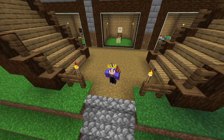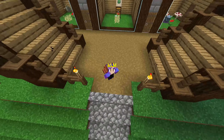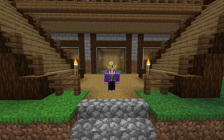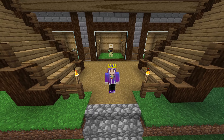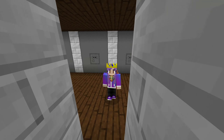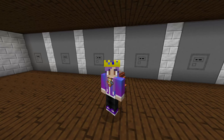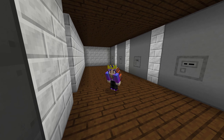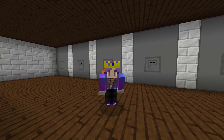Hello everybody and welcome back to Enigmatica 6 Expert. In today's episode we upgrade our bees even further, get them tier 3 apiaries, and we also get ourselves two more centrifuges going because now they're producing blocks instead of regular comb, so it's quite a lot. I hope you enjoy.